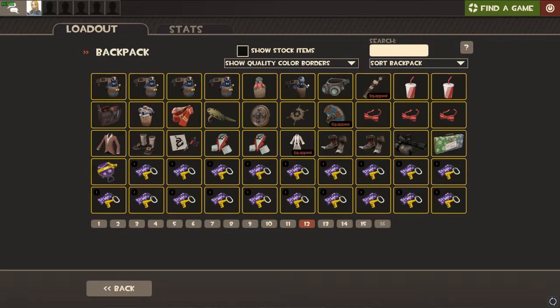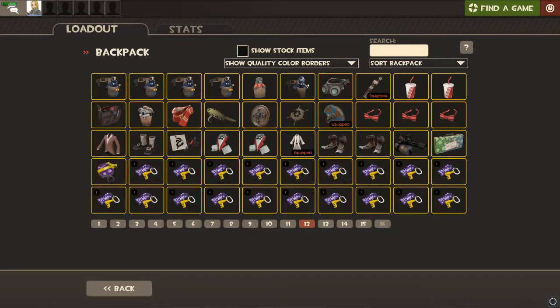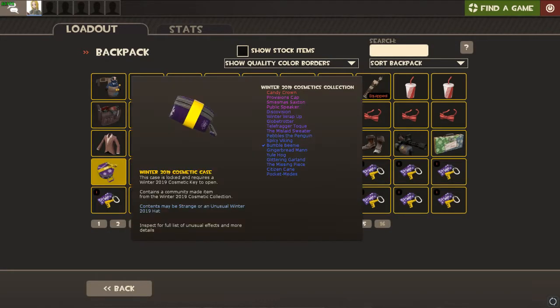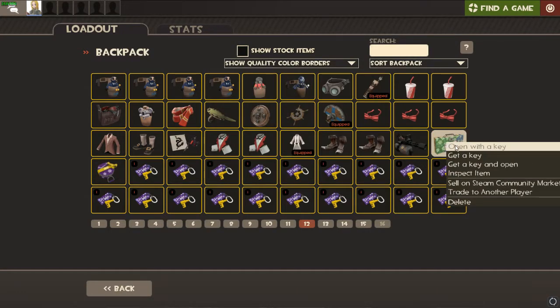Welcome to the second massive unboxing I've ever done. I literally just bought these crates off of Marketplace.tf. I bought 50 of the Winter 2019 War Paint cases and 50 of the 2019 Cosmetic Collections, but when I logged in I got one of each of them so I bought another key for each — that means 51 of each, a hundred and two in total. Let's just start opening.